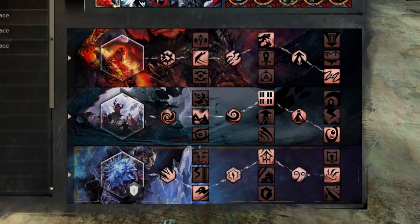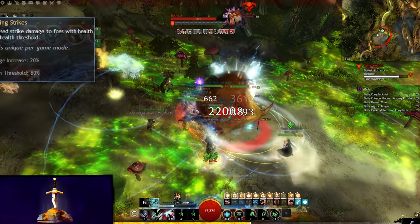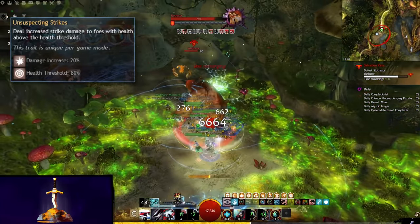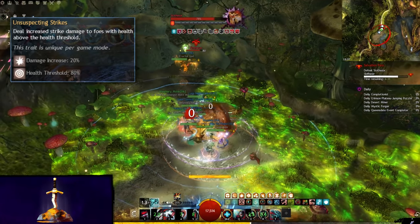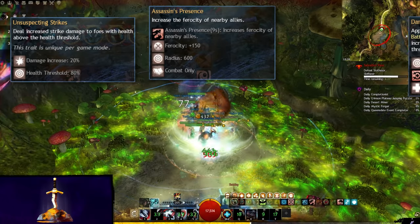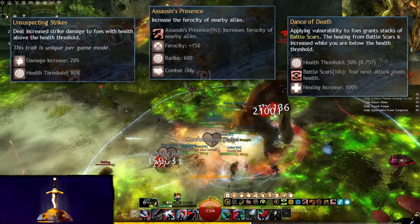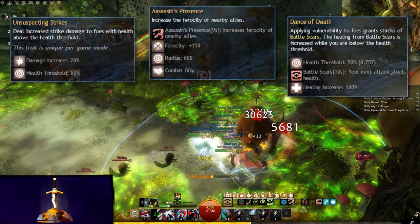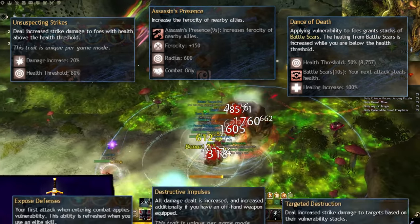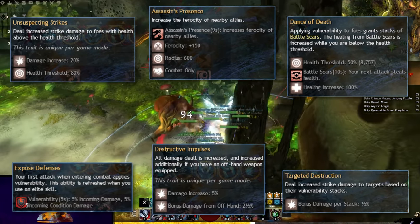The specialization choices for this build are fairly straightforward: Devastation, Invocation, and of course Herald. Most of the traits are simply passives. Unsuspecting Strikes and Devastation cause the boon lord to have powerful burst damage, particularly on high hit point bosses. Assassin's Presence is a powerful group buff for power classes, and Dance of Death is, well, this trait is just plain broken in player versus environment. All of that packaged together with the very powerful minor traits in Devastation form a huge damage increase for ourselves and for the team.